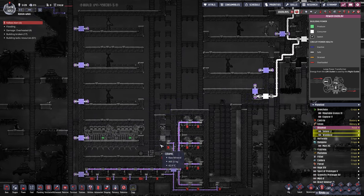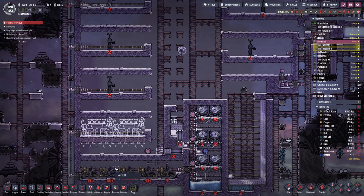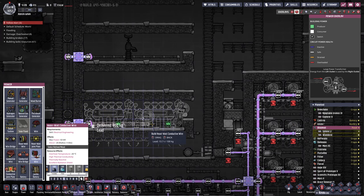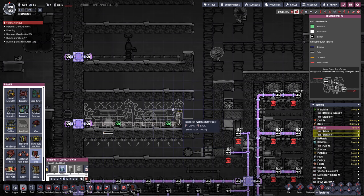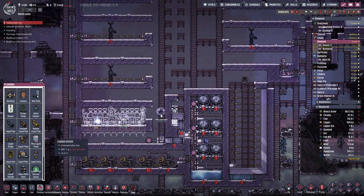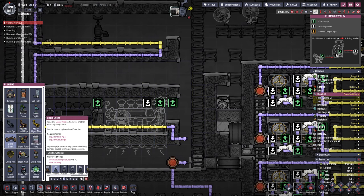Over here what we want to do is get power in here without any heat leaking in or out — we basically just want to vacuum seal between it. For this section there are multiple sections to this build, so we're going to put this in here and because we don't have to worry about any temperature getting in there, we'll go with lead. A bit of lead along here should be fine.